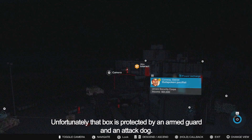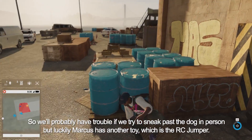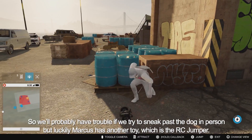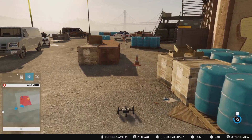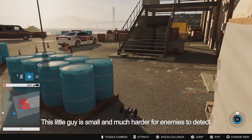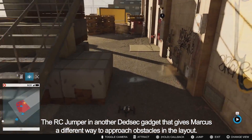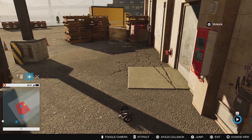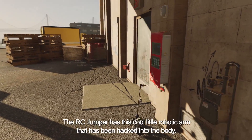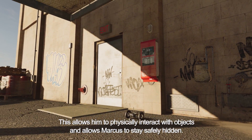Unfortunately, that junction box is protected by an armed guard and an attack dog. We'll probably have trouble sneaking past the dog in person, but luckily Marcus has another toy — the RC Jumper. This little guy is small and much harder for enemies to detect. The RC Jumper is another DedSec gadget that gives Marcus a different way to approach obstacles. It has a cool little robotic arm hacked into the body, allowing it to physically interact with objects while Marcus stays safely hidden.